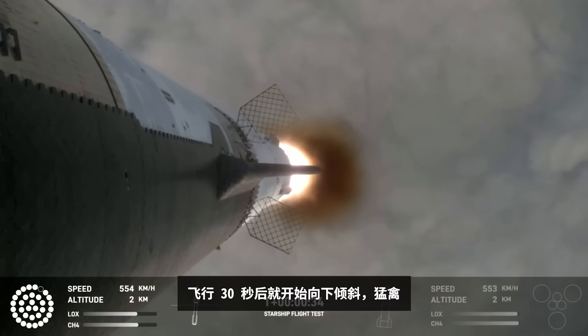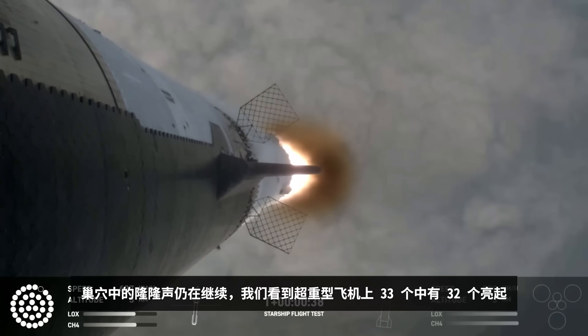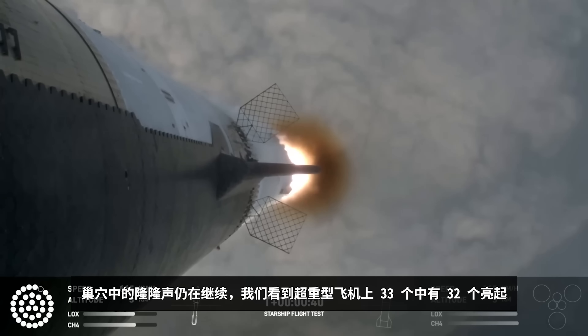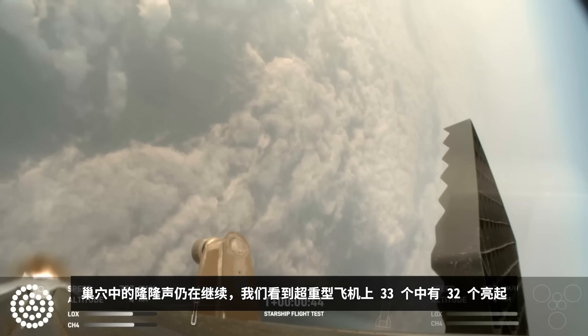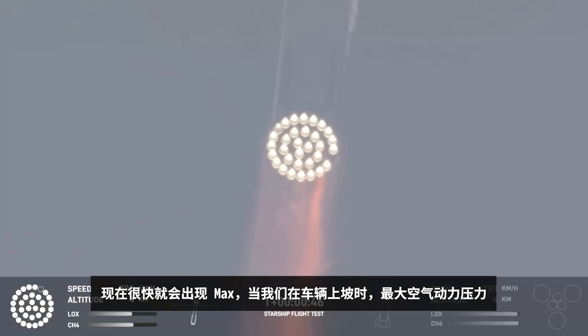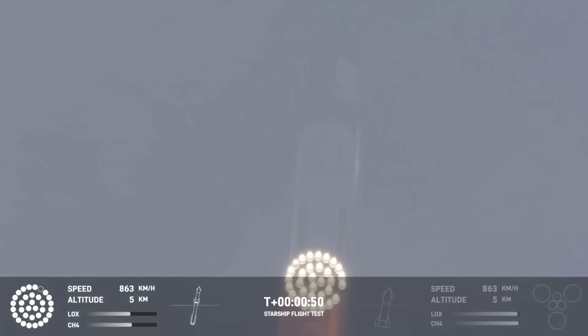All right, 30 seconds into flight, the rumbles are still building here in the Raptor's nest. We're seeing 32 out of 33 engines lit on the Super Heavy right now. Coming up shortly is going to be Max-Q — that maximum aerodynamic pressure as we go uphill on the vehicle. Max-Q.